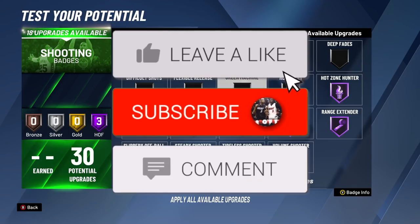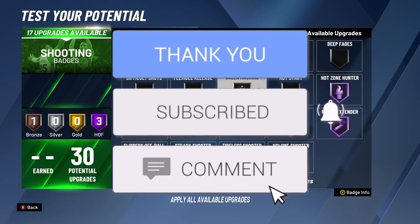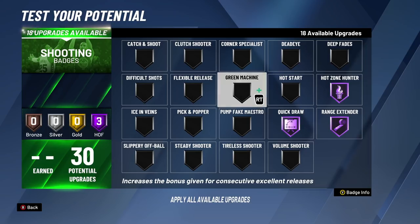Now hopping into the Hall of Fame badge section, starting with the 13th badge upgrade. You can see we're starting off with Hall of Fame Quickdraw, Hall of Fame Ranger Extender, Hall of Fame Hot Zone Hunter. For me personally right now, I've been using silver Quickdraw with the jump shot I just dropped. I dropped a video going over the best jump shots — the best secret jump shots — because everybody be giving y'all the same jump shots. I tested every jump shot in the game. You need to go watch that now — I'll get you at least 10 jump shots that are green-light that have never been patched.